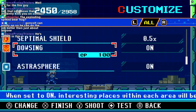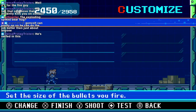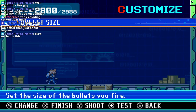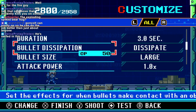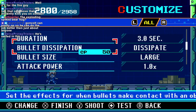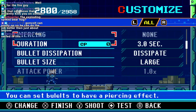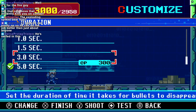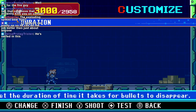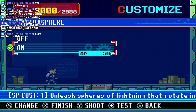Dowsing, Astrosphere. I probably don't even need the Septimal Shield but I'll keep it on. Gunvolt can be pretty OP, so we can do the job better than just about anyone. They nerf him quite a lot in this. Though you never had Prevasion. Prevasion is like crazy OP. I'm always just a few short! I'm just gonna turn off Astrosphere because it's so weak.